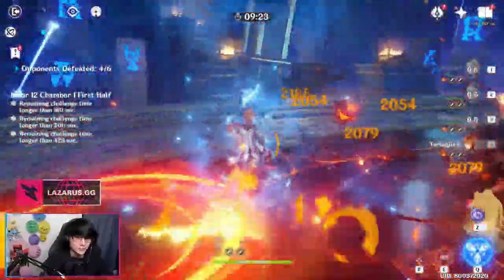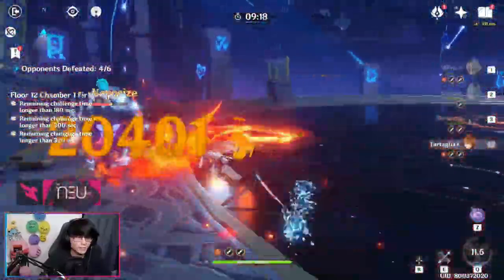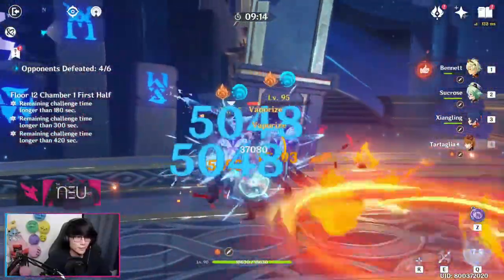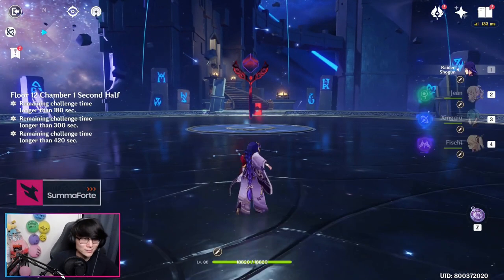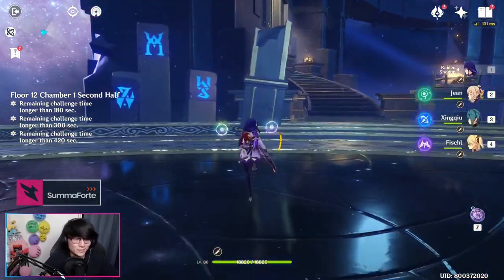They also stay relatively close. If you have some sort of burst, like Tartaglia, it helps quite a bit. You're just going to proceed to kill them off pretty simply as long as you have enough damage. Just remember that the Pyro Fatui Agents have Pyro resistance, so if you are bringing a Pyro unit, you kind of want to bring resistance down if possible.